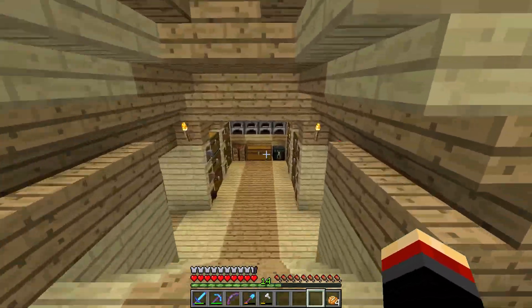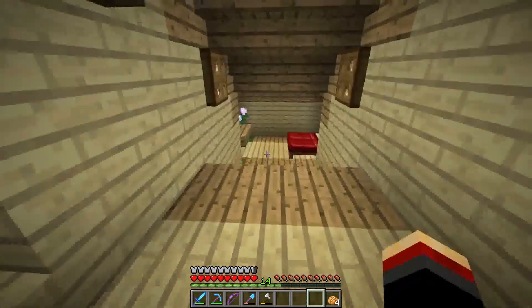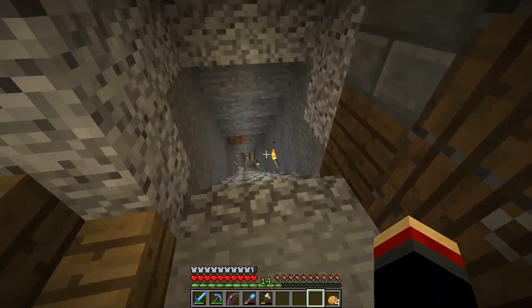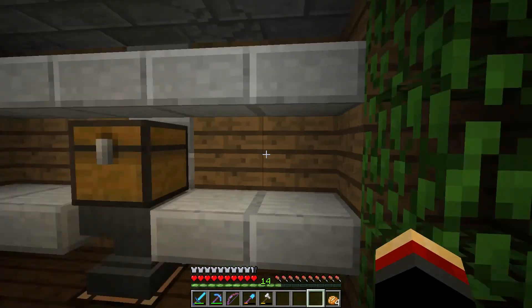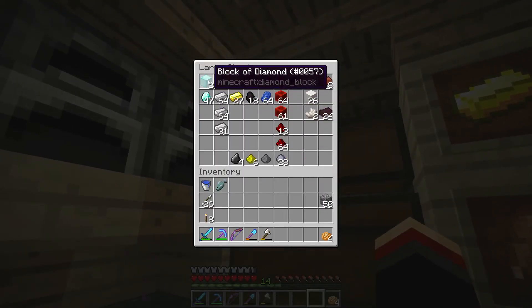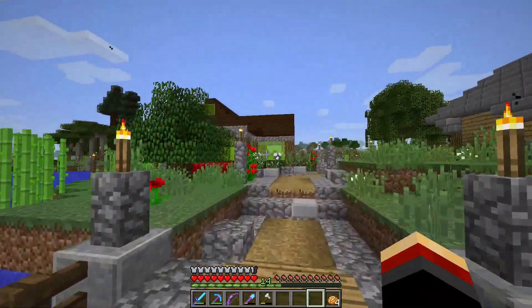Over here is kind of like a hobbit hole into the side of the cliff — where we started the server, a little safe area. This is our main storage area with a little sleeping area and bedroom down here, and on this side it goes down to our mines. This is our enchanting area — we're already pretty geared up and have quite a few diamonds, something like 50 plus a couple blocks.